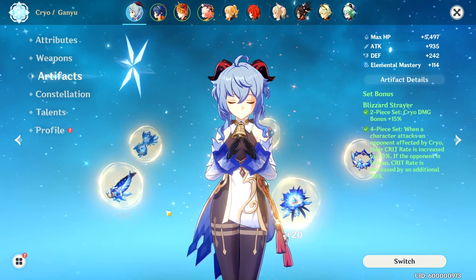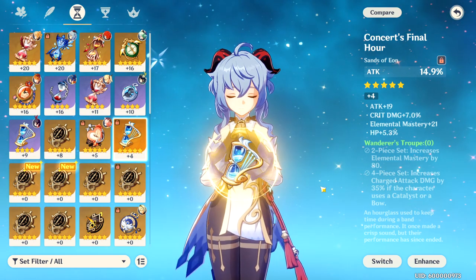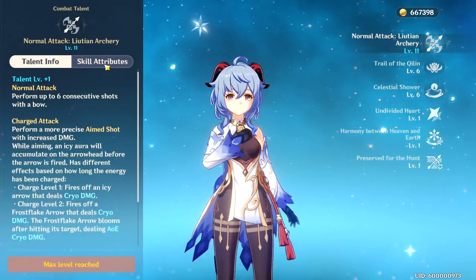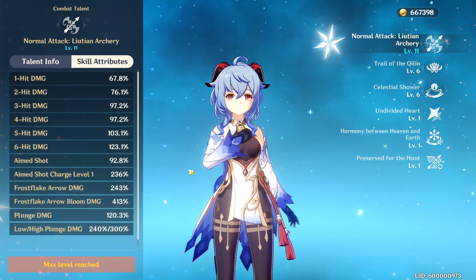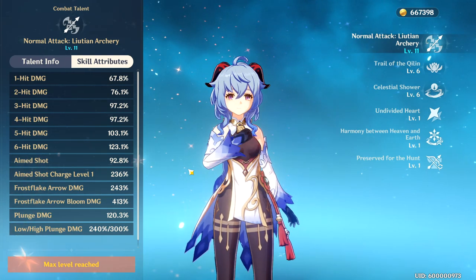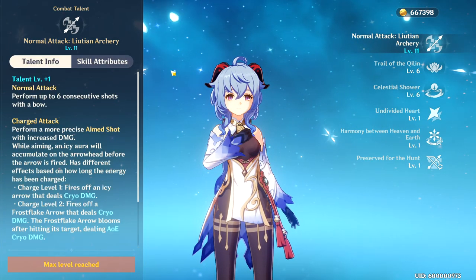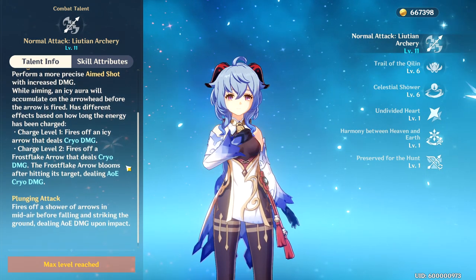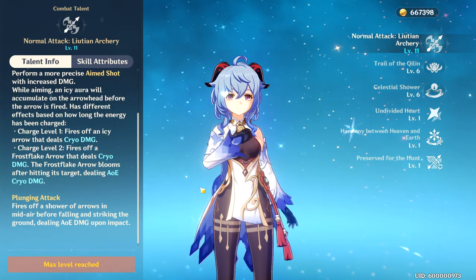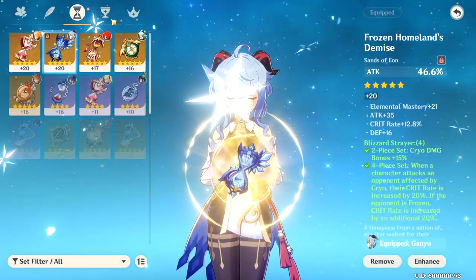Why is the Blizzard Strayer set not the best set? It's because Wanderer's Troupe — we were actually wrong about this. Wanderer's Troupe actually increases your charged attack damage by 35%, and the charged attack actually increases the bloom damage. If we look at our normal attack, mine is level 11 because I'm using Tartaglia, and if you look at Frost Flake arrow damage, it does 243%, and Frost Flake arrow bloom damage is 413%. Initially, we thought the cryo set was going to be better because it added 15% cryo damage and it would affect both shots. But what we didn't know is whether the Frost Flake arrow and the AoE were part of the charge shot. As it turns out, the second level of charge with the AoE counts as part of the charge shot, which means you're going to do extra damage with the Frost Flake arrow because it's going to do 35% more damage on impact. That is technically the best set if you don't consider Retracing Bolide.